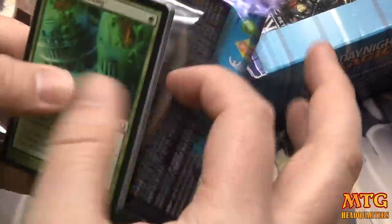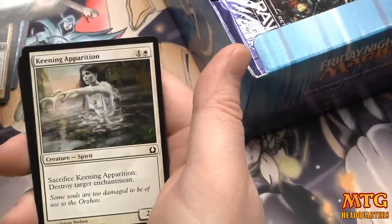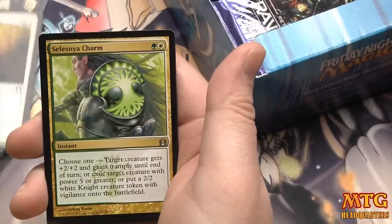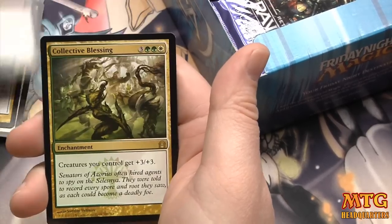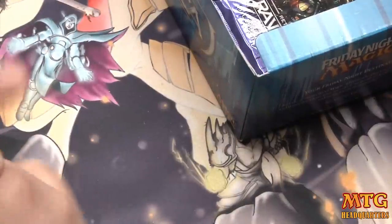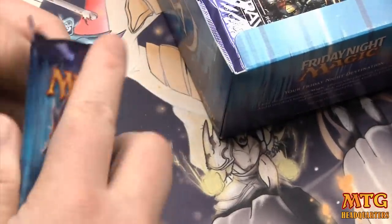Keep them coming! And a foil Drudge Beetle. Three shock lands in — that's pretty good. I think any more than three and you're kind of living the dream a little bit. Some people get more, some people get less. Security Blockade, Selesnya Charm — sideboard card — Thrull Assassin, and our rare is Collective Blessing. Really only limited playable enchantment — all your creatures get +3/+3.